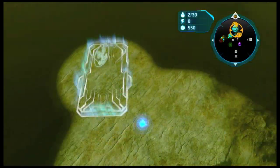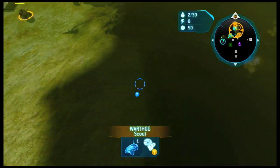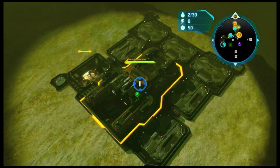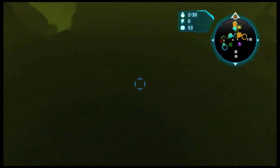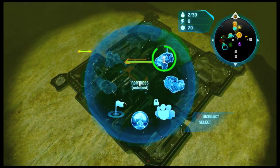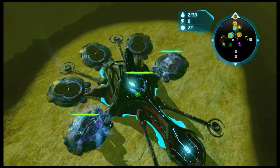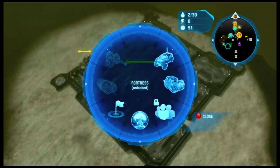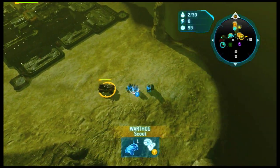So basically the main thing about this is that I'm not going to talk too much about what your Covenant should do, since this really comes down to what happens between the two UNSCs. It doesn't matter really too much which Covenant you have in terms of winning this matchup if UNSC just wins outright. So UNSC play is just the main important thing here.